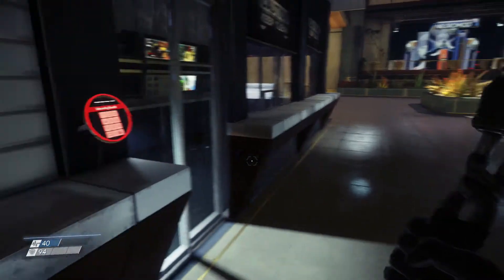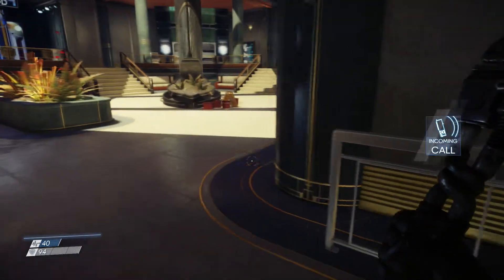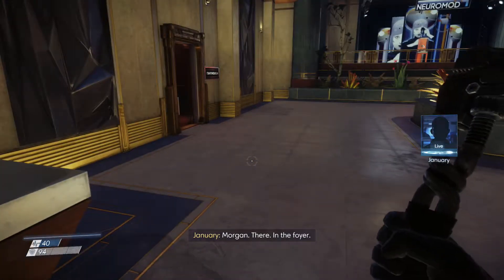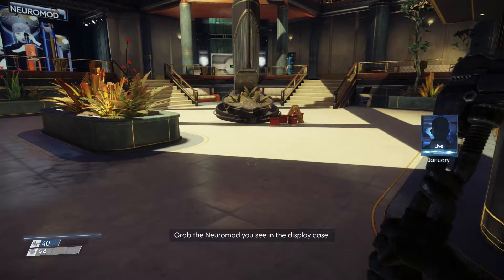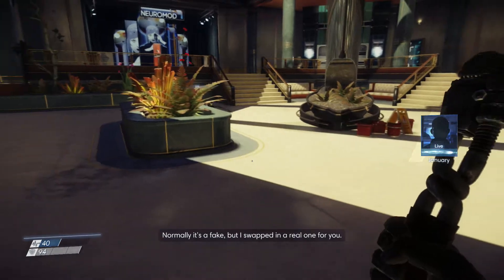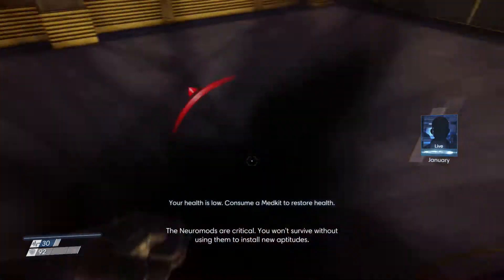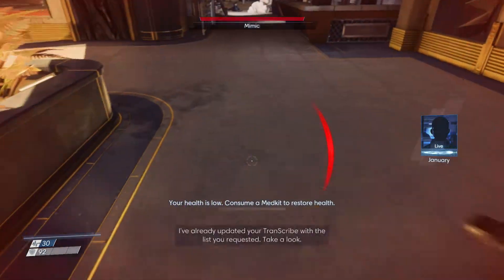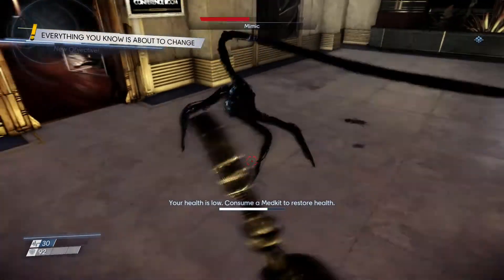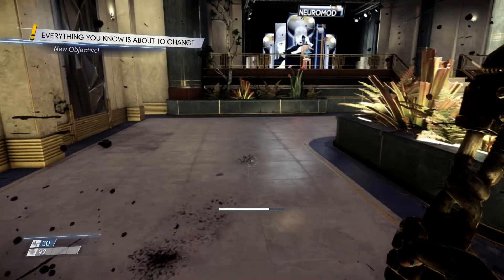So this glass repairs itself — that's neat. They didn't want nobody getting into security. Grab the neuromod you see in the display case — normally it's a fake, but I swapped in a real one for you. The neuromods are critical; you won't survive without using them to install new aptitudes. I've already updated your transcribe with the list you requested. Yeah.